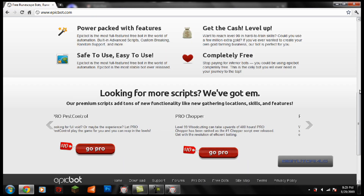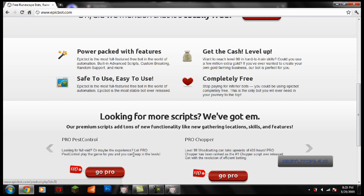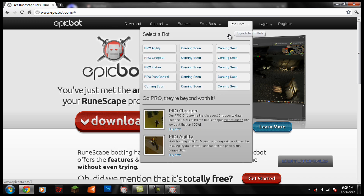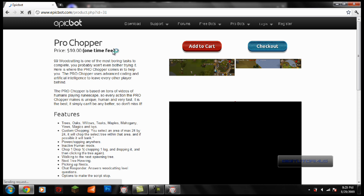Let's take a look at the front page. These are the Pro Scripts they have here, and these are the FreeBots over here, and the ProBots which are the paid versions. Let's look at Pro Chopper — Pro Chopper is $10. I assume all the ProBots are $10.